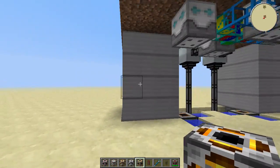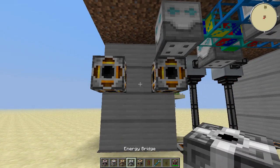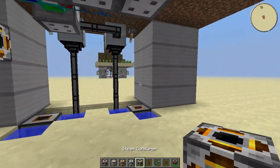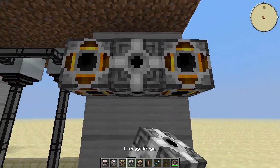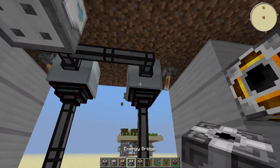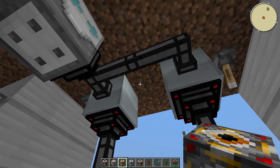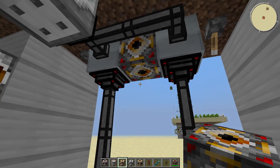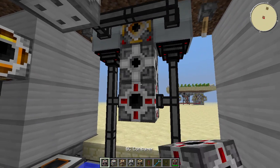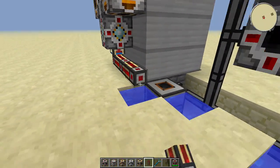Next up the power converters — we're going to do a mirror setup. Place two steam consumers like this, an energy bridge in the middle, and then a BuildCraft producer below. Do the exact same thing on the other one. Then we're going to do one more energy bridge for the two furnaces — they are going to require industrial craft power. Place your MV producer between the two furnaces, your energy bridge below, and your BuildCraft consumer below that.